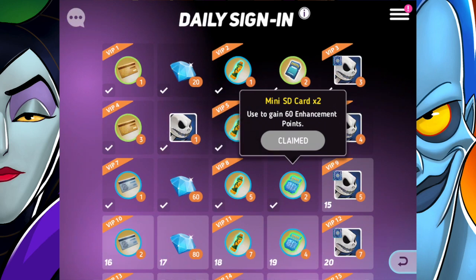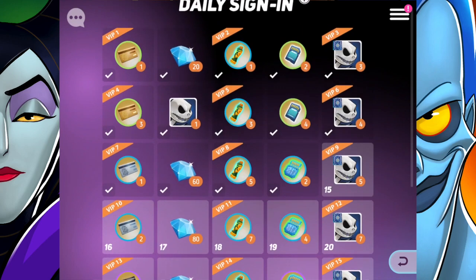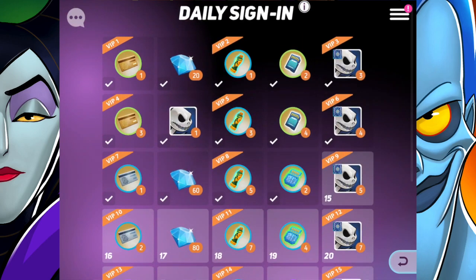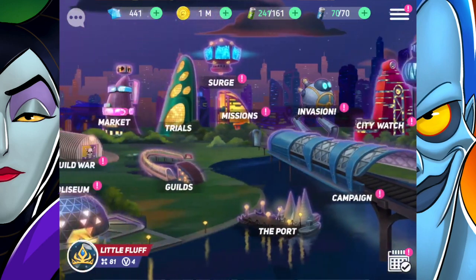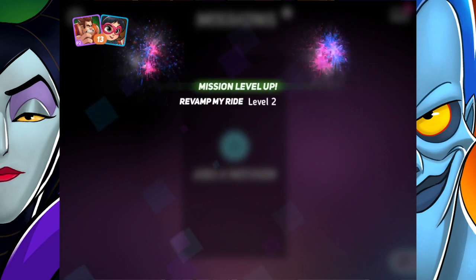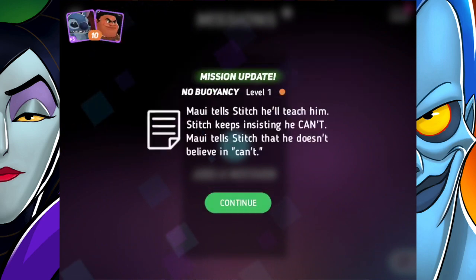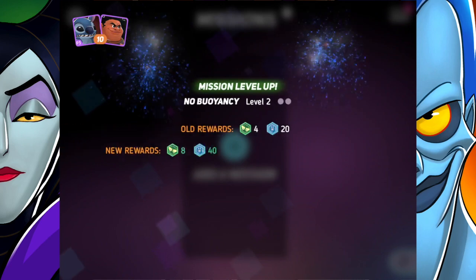In the daily sign-in we're still collecting chips for Jack Skellington, which has been going pretty well. I've managed to get eight chips so far, so I'll definitely be doing more work with him in the very near future. Let's go ahead and collect everything from missions. Maui and Stitch are becoming very close friends — look at that!